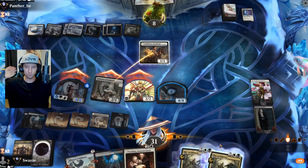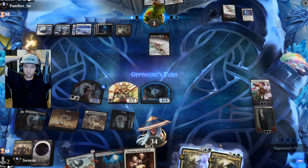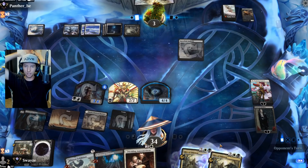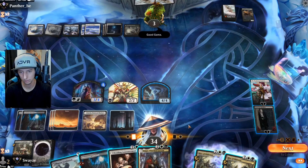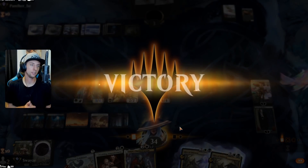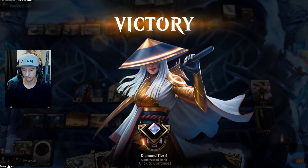Let's get in there — they're obviously going to block with the Professor. We're at 34 to their three. Obviously Blood on the Snow's gotta be coming, otherwise they'd scoop — but they don't. GGs! Easy peasy, man. We are actually running through people right now — this is really nice.